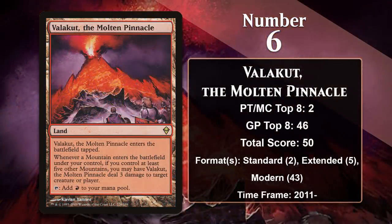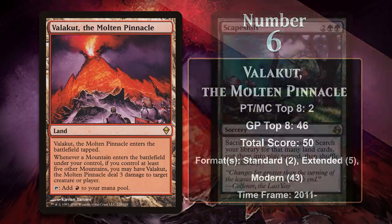At number 6, it is Valakut, the Molten Pinnacle. Valakut is part of a cycle of lands in Original Zendikar that give you extra value when you play enough lands of the right type. In Valakut's case, you get a free Lightning Bolt for every mountain you play after your 5th. In Standard, Valakut ramp decks looked to quickly get lands into play, then gain control of the game by putting multiple mountains into play at a time. Valakut's real power comes from its combo potential — in Extended, it was combined with Scapeshift, essentially a ramp deck with a combo win. You could cast Scapeshift, search up all your mountains and Valakuts, and with them all entering simultaneously, each mountain does 3 damage for each Valakut, making it a powerful near-one-card combo. The format would be retired the same year the Scapeshift deck made its debut.